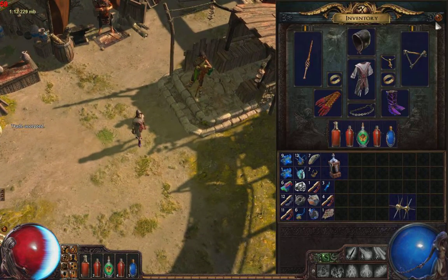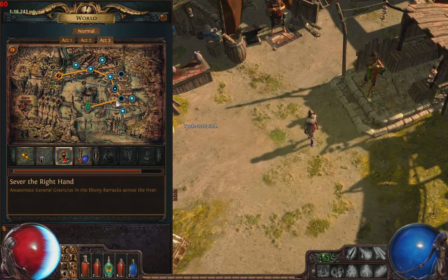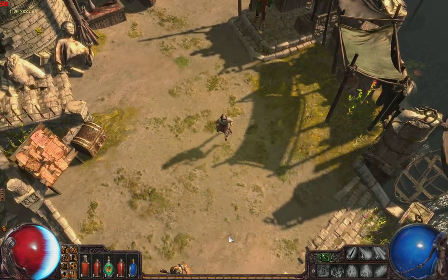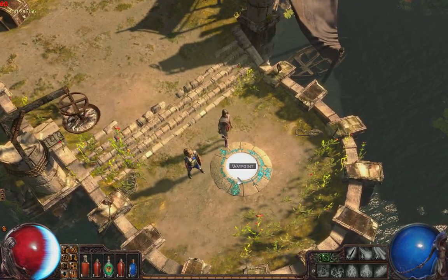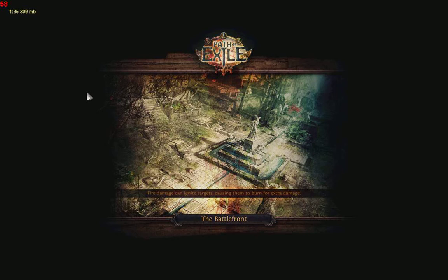Stay out of the shadows. Now that I got that finished, I'm going to check out what quests I got. I think I'm going to do this — 'Sever the Right Hand.' So I've got to go to this area over here. I'm going to take the waypoint to the Battlefront and wade my way through a bunch of monsters to get to the other area.